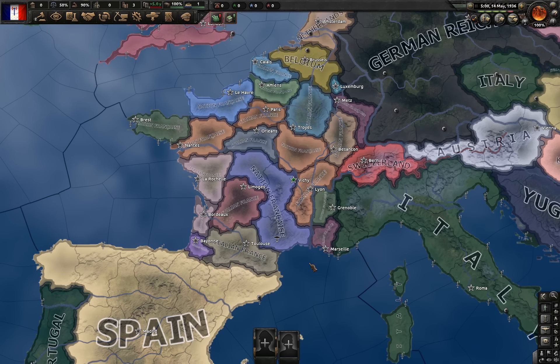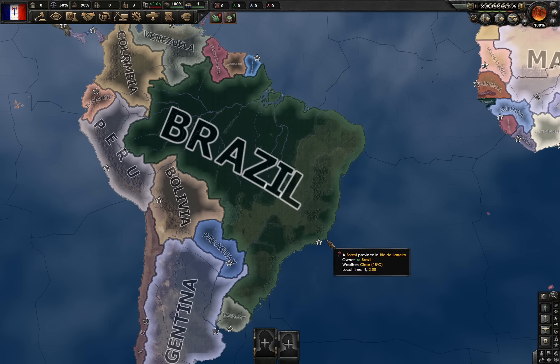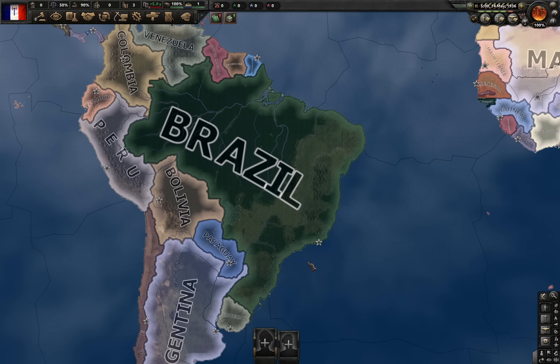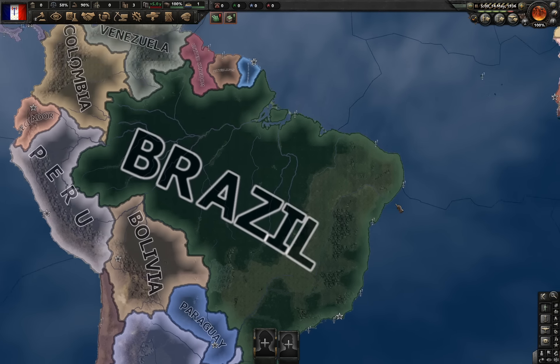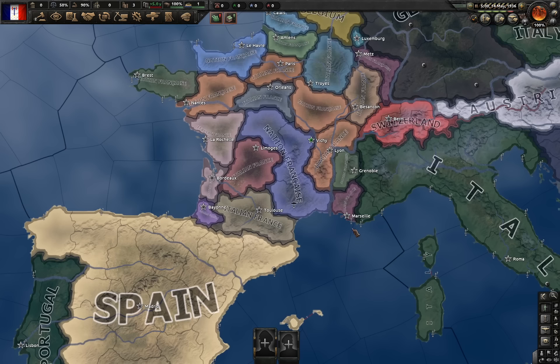Anyway, let's say that we took out France as Italy. Now what we can do is puppet them in one state, change their government in the second state. We can do this over and over again — puppet them right here, change their government right here. And now we got another two Frances. Remember Vichy France? This is it now. Feel old yet? At the end of the day, France would look something like this. But this is the good ending of France, to be honest.